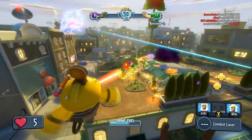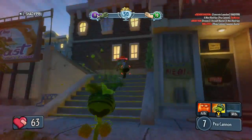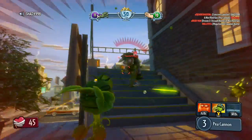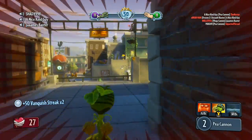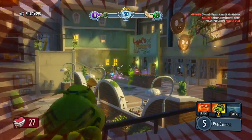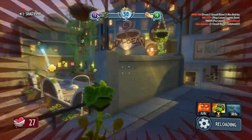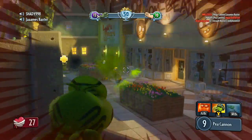There's a Team Deathmatch mode, which is pretty standard, and there's also a Gardens and Graveyards mode, which is kind of like Rush from Battlefield. Basically, the Plants are defending a point and the Zombies are attacking it, and once they overtake that point, the Plants get pushed back to another base, and then you have to try to get all the way to the final base.